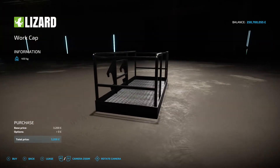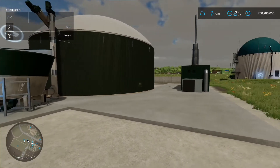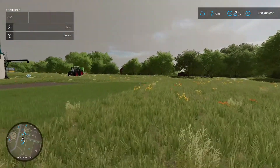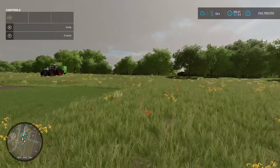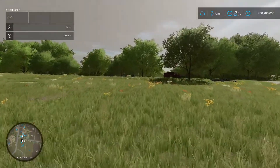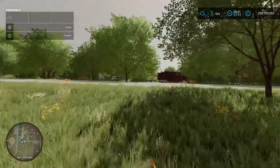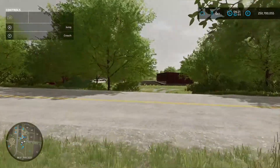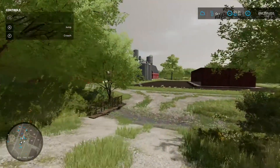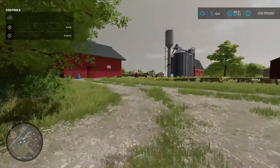That's all your mods for today — no vehicles, just placeables apart from the telehandler basket. One benefit: no three meter warnings. Drop it in the comments below which is your favorite mod for today and which one you're thinking of using. If you haven't already, hit the subscribe button — it's much appreciated. That's it for today and I'll see you in the next one.